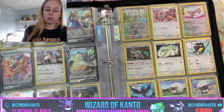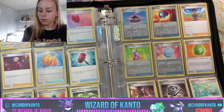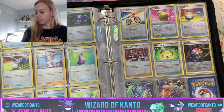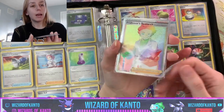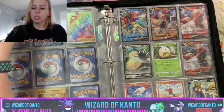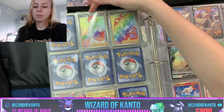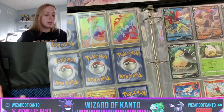We did not have the reverse hollow Sandaconda so I'm going to slip him right here in his spot. We did have the Mudsdale and the Silicobra. Now we're looking at Skorupi and Croagunk — we've got the Skorupi and the Croagunk reverse hollows already. On to the trainer section and energy section — we've got Energy Search, Potion, and Aurora Energy. Energy Search — check. Potion — check. Aurora Energy — check. Now for the moment of truth — time to put away our lovely Professor card, number 209.